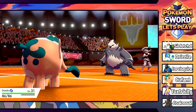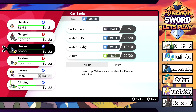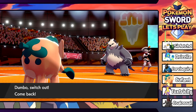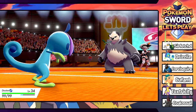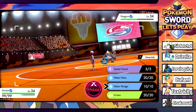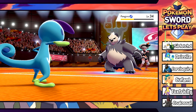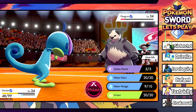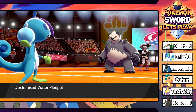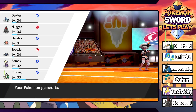Circle Throw forces out Dumbo - not who we wanted. Let's switch into Dexterity to take another Circle Throw. It does it again - switching into Tootsie works as the Pangoro doesn't Circle Throw again. Getting a free Night Slash off - does above half. Still two Pokemon to go after Pangoro, so let's hope whatever she Dynamaxes isn't too scary.